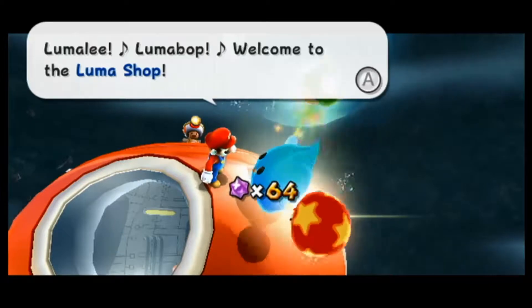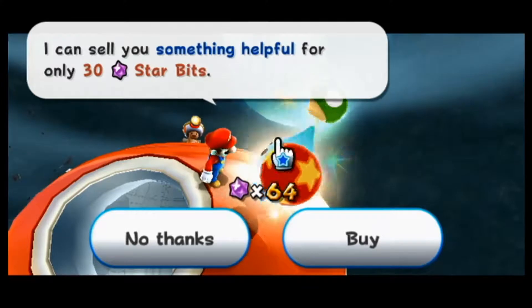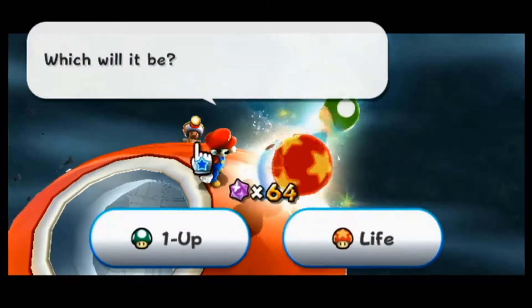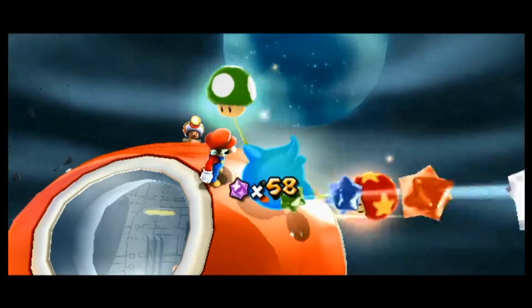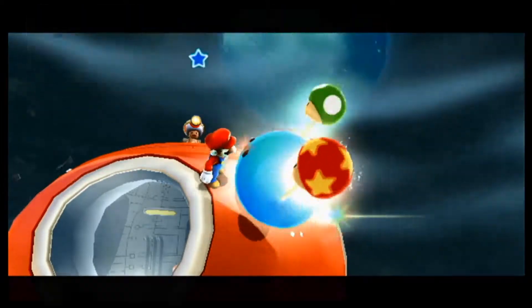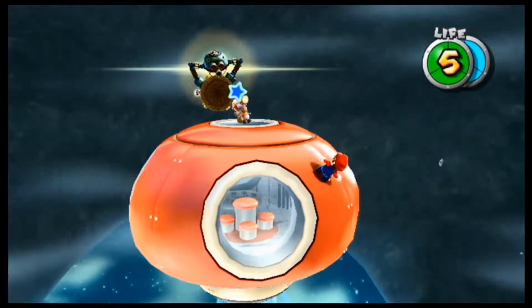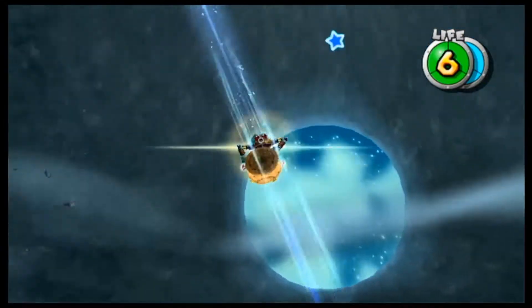Welcome to the Luma shop that we saw in the first game. I can tell you something helpful for only 30 star bits. Let's get ourselves some extra lives — I think we have enough one-ups. I'm only taking this offer because I can. He's giving me a good offer — I'm not going to decline that. Got a checkpoint right there.